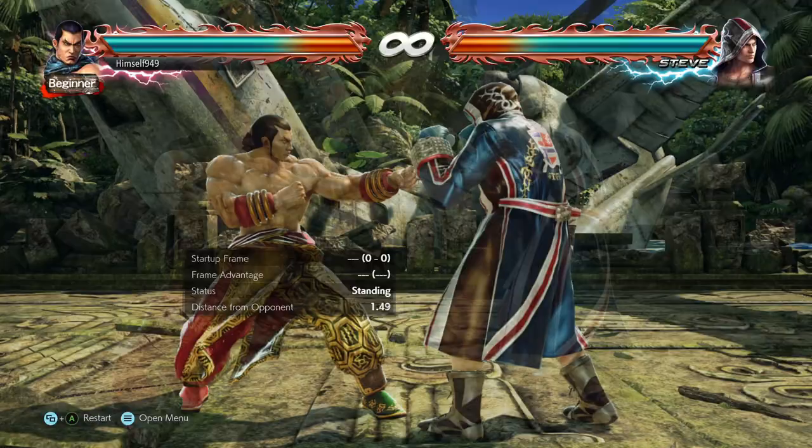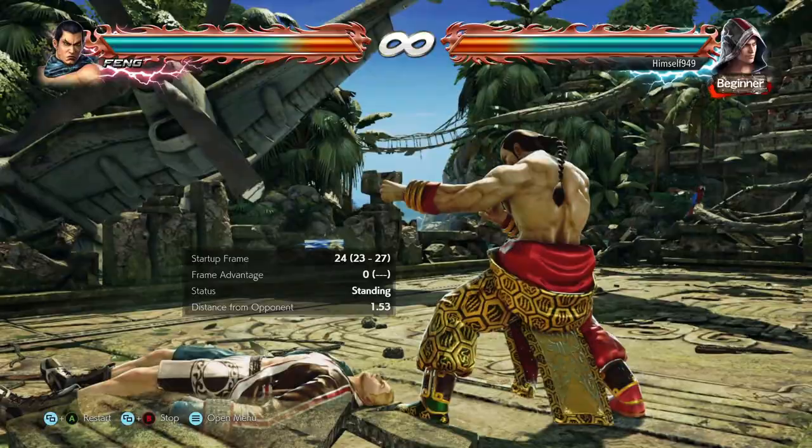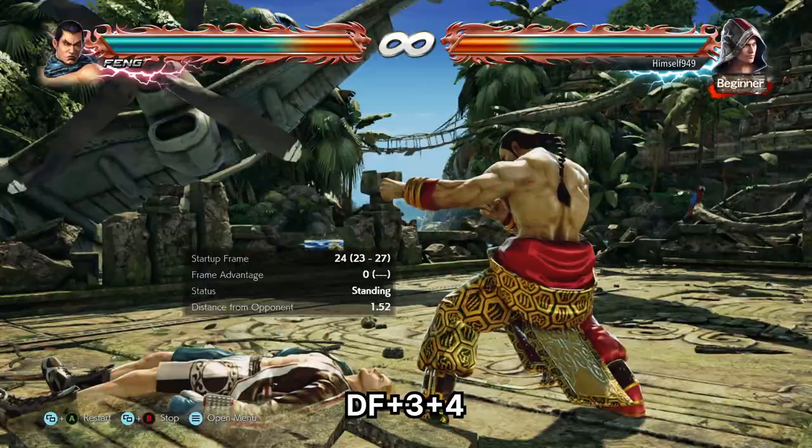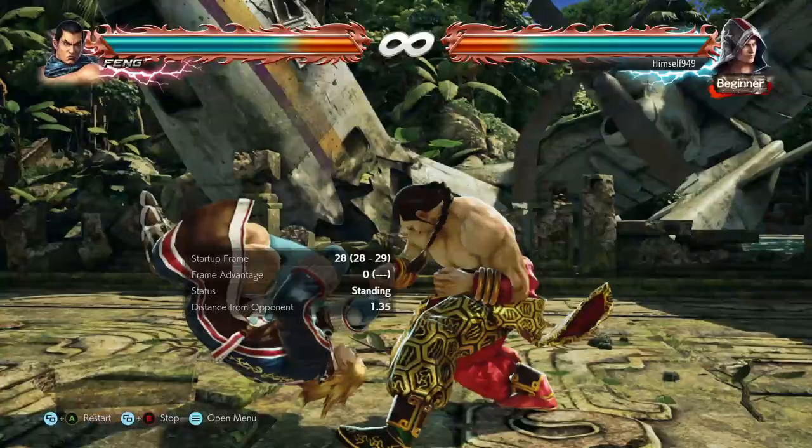With the reversal activating in two frames, the optimal setup is when we're minus eight on block. That way we'll reverse punches that are 10 frames up to 17. Two options are df3+4 and hellwinds. The former is a knockdown homing mid, so you can see where we'd use it. The latter can really suck people in — because it's the third hit of a string, people are very inclined to take their turn, but if they try to do that, we can catch them.